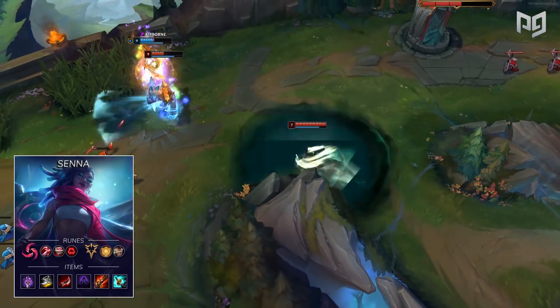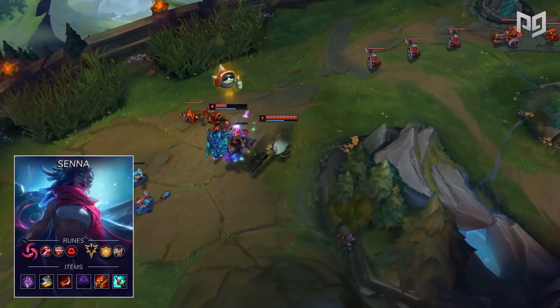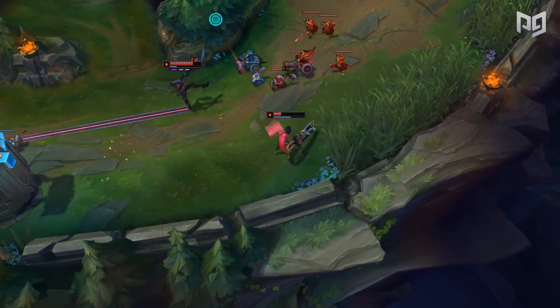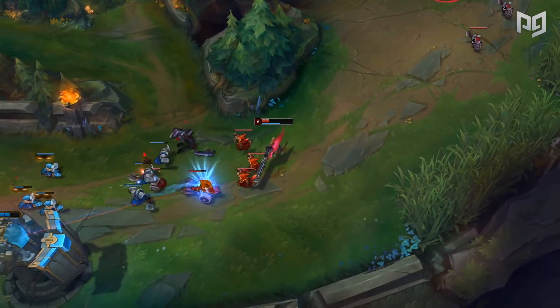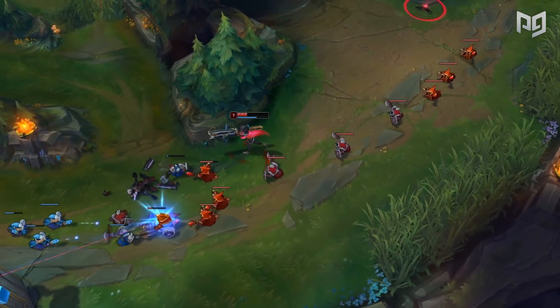The other reason Hail of Blades helps her out is that usually to activate your mist on an enemy, you'll need your Q. Anytime you use it to poke or trade, it'll be on cooldown and your enemies will be much more willing to dive in for a heavy trade. With Hail of Blades, it's easier to get those two hits off even without your Q. In a sense, it's a band-aid fix for some of Senna's weaknesses, making them a little bit less exploitable.